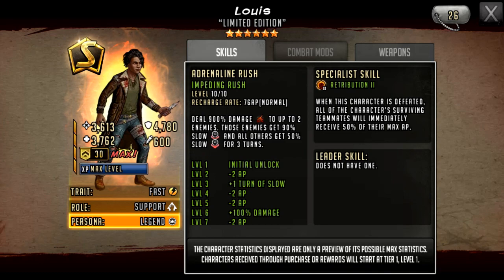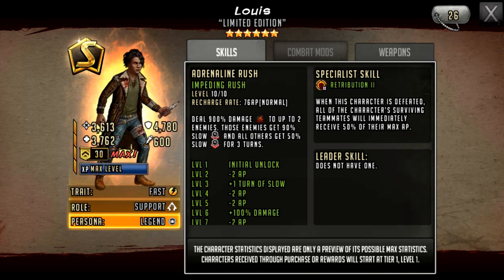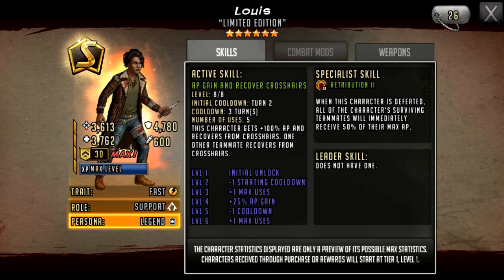I think this character would work really well on both an attack team and a defense team with this rush. We'll have to see the rest of his kit to see how well he works otherwise, but so far this character is looking really good — lots of damage if you want him to be that way, or just full control. You can go really tanky and utilize the control element of the rush, or just boost the attack a little bit and potentially one-shot two characters.